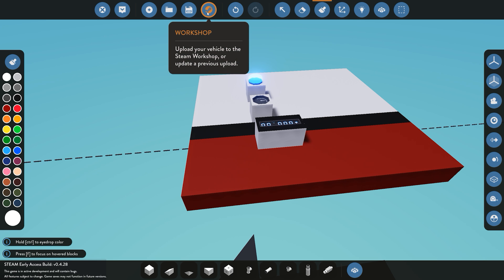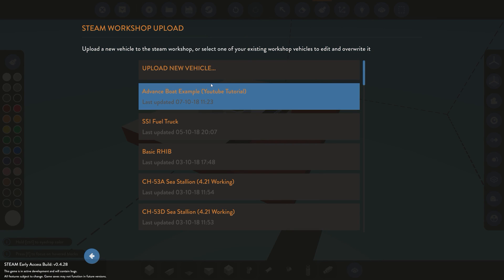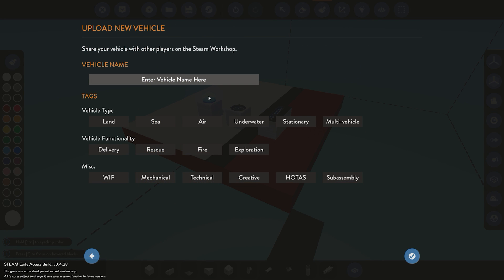I'll talk about the workshop and how to upload your creation to the workshop itself. Click this button and you'll see 'upload new vehicle.' You can now go ahead, give your creation a name, select the vehicle type, select the functionality and properties of it, then press upload and it's going to upload it straight to the workshop. You can then go into Steam and manage it from there — add pictures, videos, a description, and so on. This is just the basics to actually get it on the workshop itself.